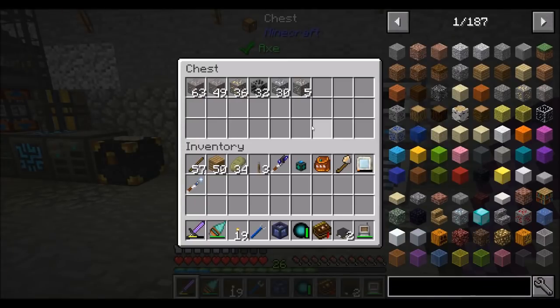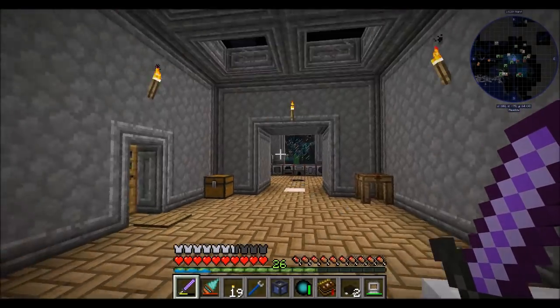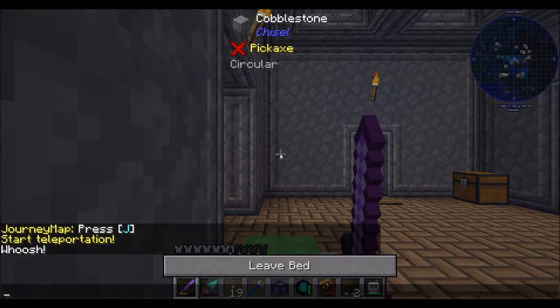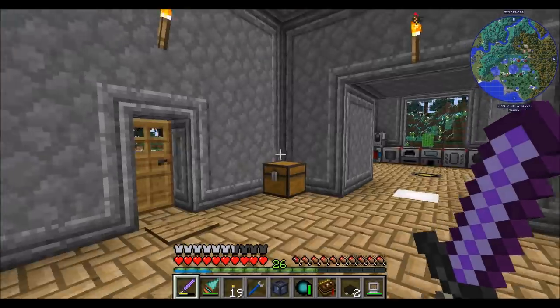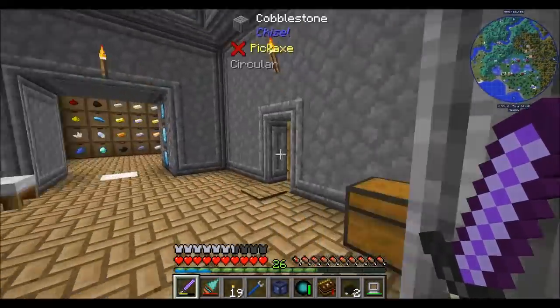Hello everyone, this is Direwolf20 and welcome to episode 29 of Direwolf20's Let's Play series. It's dark out, which is good because it's Astral Sorcery time and darkness fits that. I want to sleep through the night and get started, but of course there are creepers everywhere.